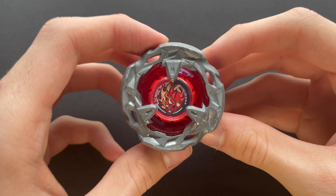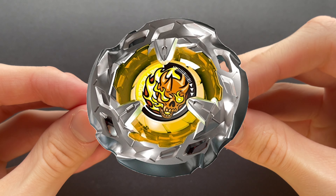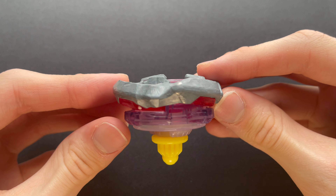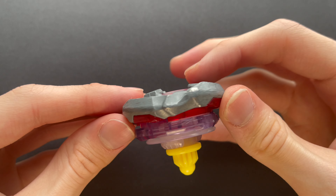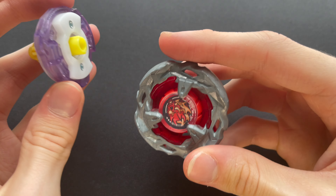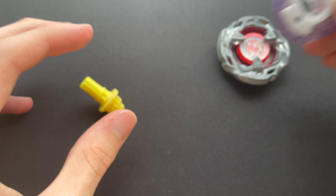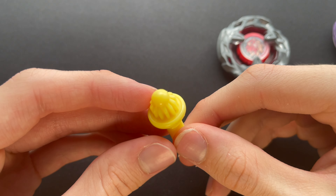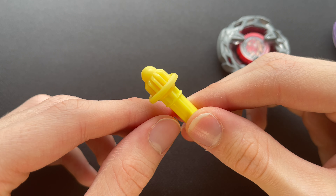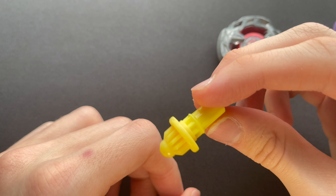The final single is a recolor of a previous Beyblade — the yellow Scythe Incendio. This yellow recolor comes with the 3-80 ratchet and Ball bit. The balance type Scythe Incendio is amazing for stamina combos due to its round but aggressive shape, even more so than Unicorn Sting in my opinion. The ratchet is 3-80, which is not bad, but the Ball bit is the best stamina bit as of now. This combo is essentially a better version of Talon Terra, which is why this release is a must-have for competitive.